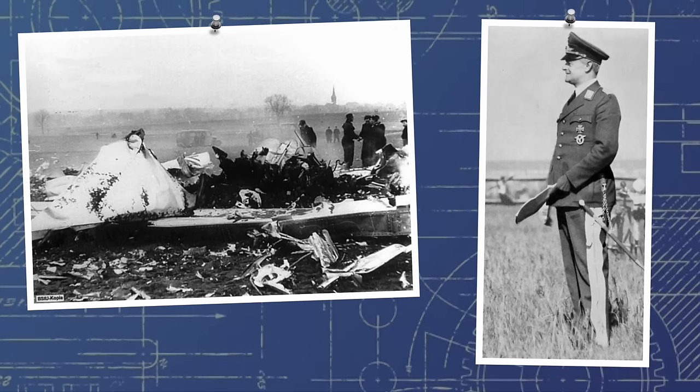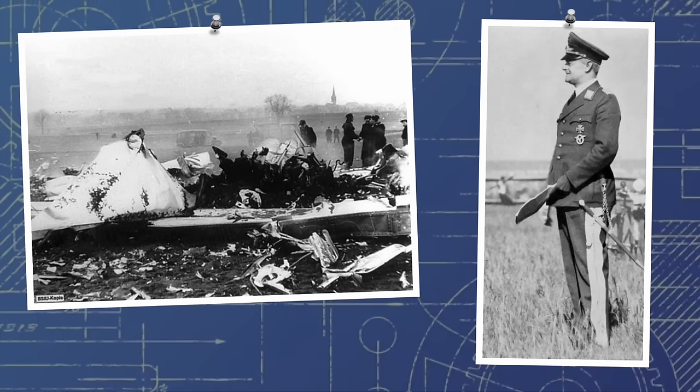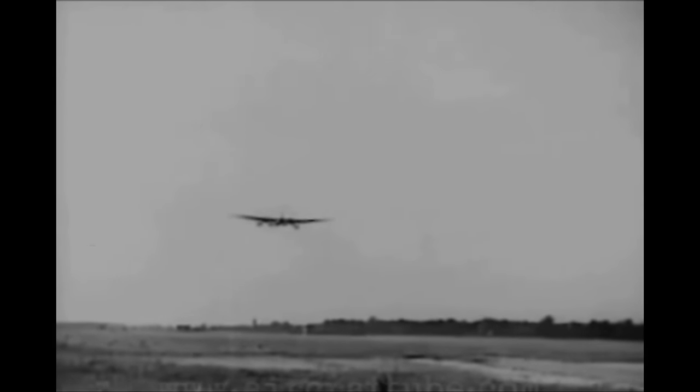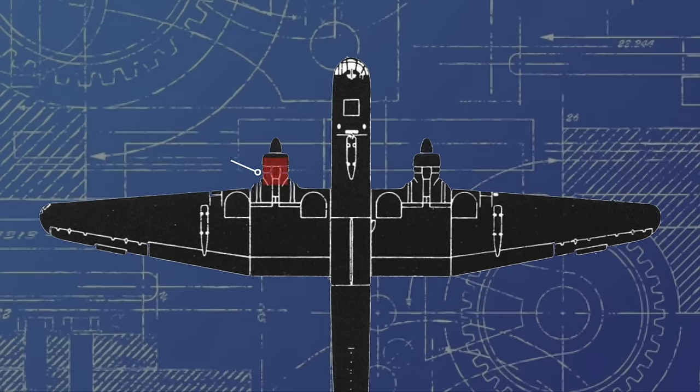But nevertheless, Heinkel opted to take it on and start development. Straight off the bat, there were a few design considerations that made work on a bomber to the specification difficult. The RLM wanted it to reach at least 500km/h at its service altitude, a speed that was not only faster than all contemporary bombers, but of virtually all contemporary fighters. A strict two-engine limitation had also been imposed, meaning that the engines would have to be enormously powerful to propel a heavy bomber faster than anything else in the sky. It was decided that the aircraft needed a pair of engines producing at least 2000hp to meet the design requirement.